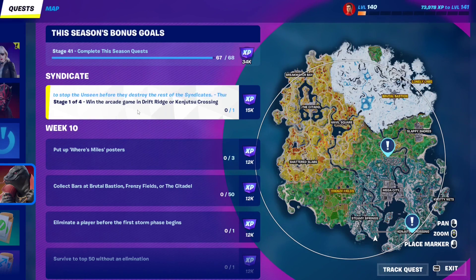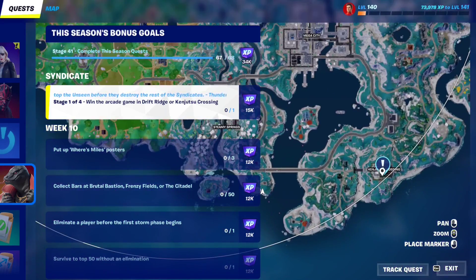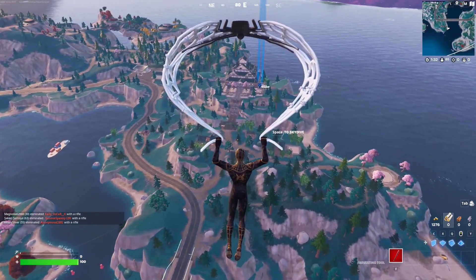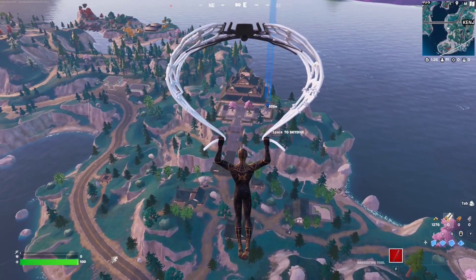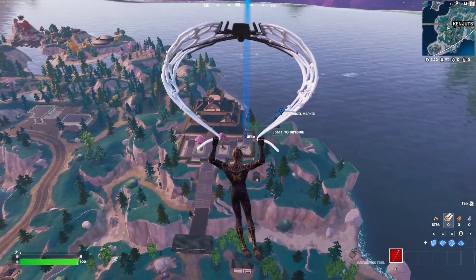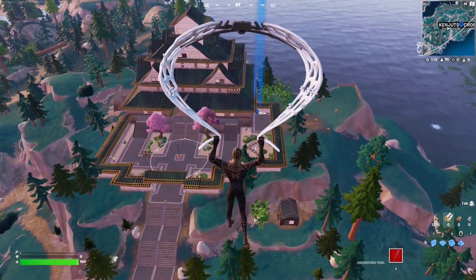For this syndicate quest, you have to win the arcade game in Driftridge or Kenjutsu Crossing. You just need to go to either location and find the arcade game and win it. I highly recommend you do this late in the game because a lot of people are going to land there before you. Try to avoid people because it's going to take some time to win the arcade game, and Fortnite players are really not going to let you do it in peace.